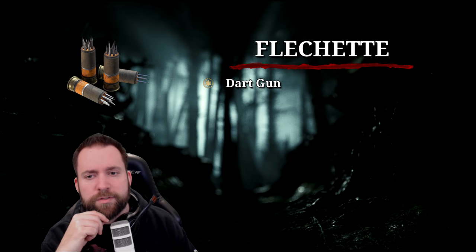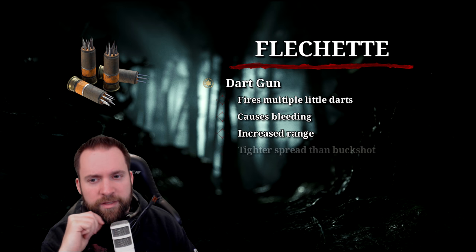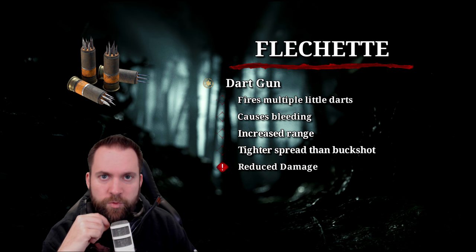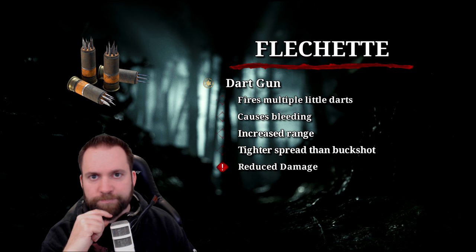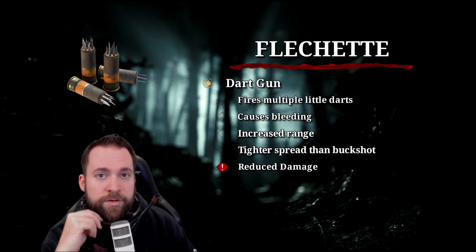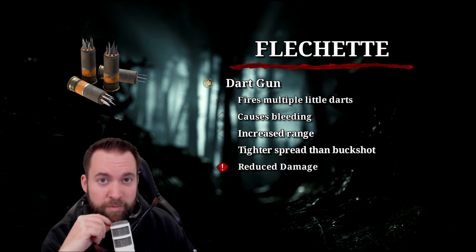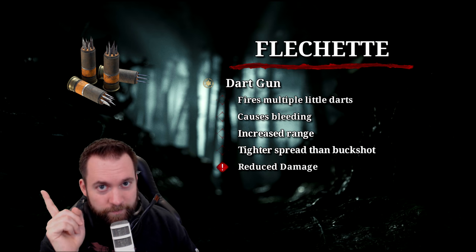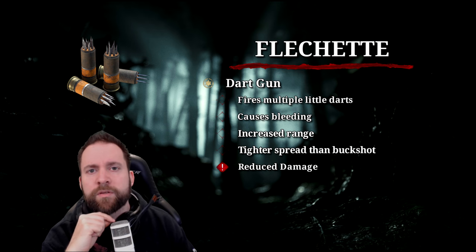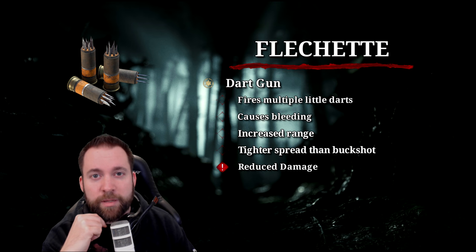Flechette rounds turn your shotgun into essentially a dart gun — firing multiple small darts that cause bleeding with increased range and a tighter spread than buckshot. However, there's quite a damage reduction, so one-shotting people with flechette is very unlikely. It can still deal damage and apply bleed at range. Veterans will remember when shotguns applied bleeding with every pellet — we're getting that back. I can't wait to test this in a live environment.